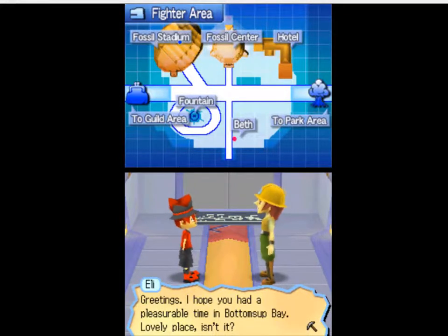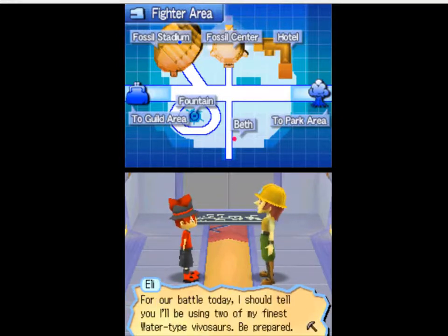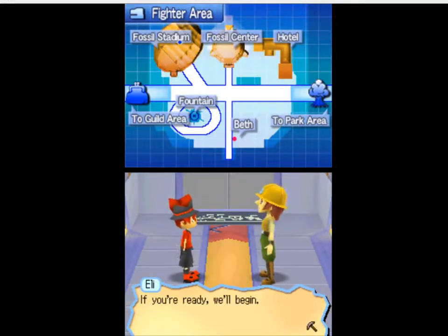The opponent greets us: 'I hope you had a pleasurable time in Bottoms Up Bay. Lovely place, isn't it? For our battle today, I'll be using two of my finest water Vivisaurs. Be prepared.' I'm glad I have all-wind. If you're ready, we'll begin.